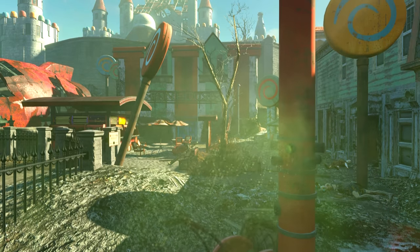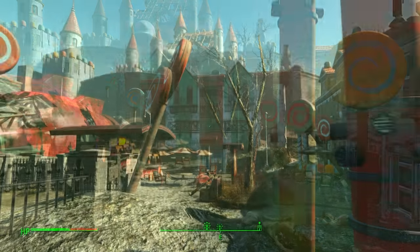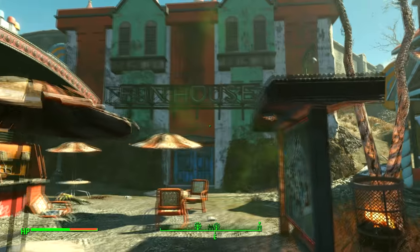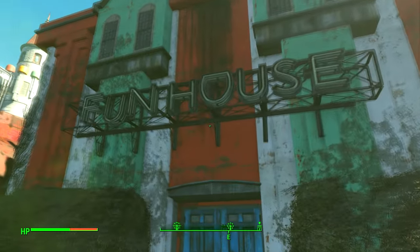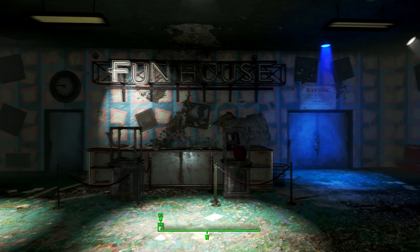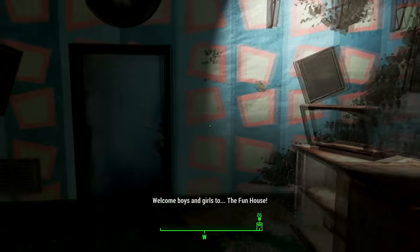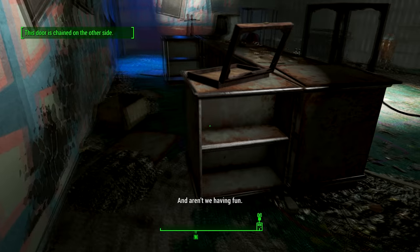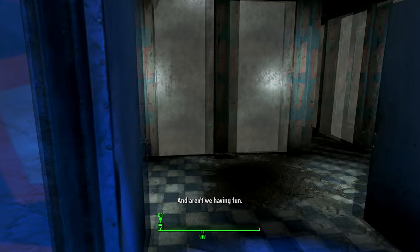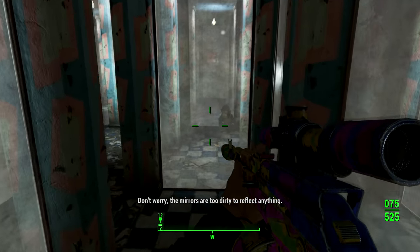Make sure you bring along a hazmat suit or some power armour because the whole place is completely irradiated with gas. But once you do arrive, head on inside the location and let's get into it. Here we are within the bowels of the Funhouse. Chained on the other side. The mirrors are too dirty to reflect anything.